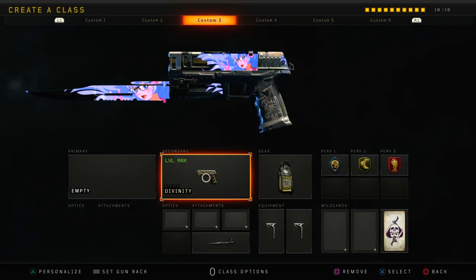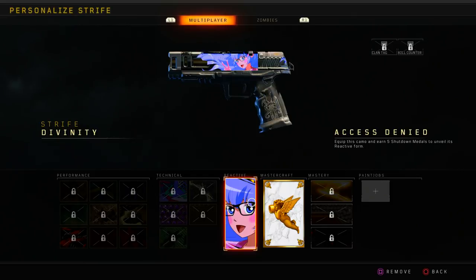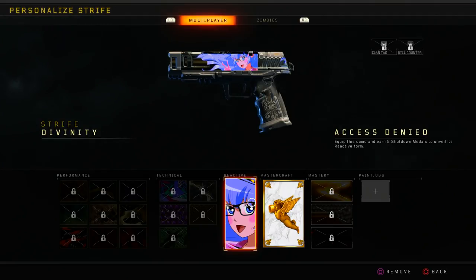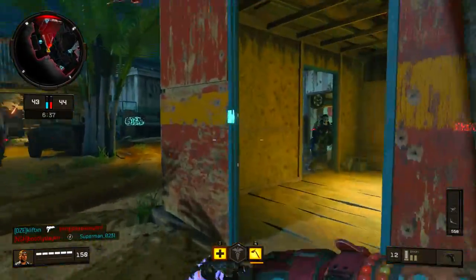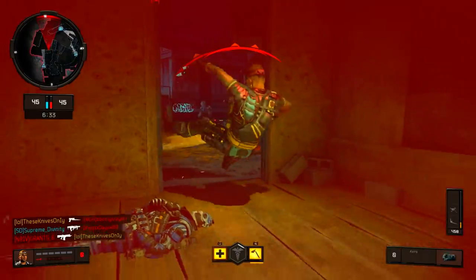So you have to have the Strife Divinity variant, and like I told you guys before, all you have to do is go on eBay and you can purchase this variant for five bucks. Now if we go to personalize the weapon, as you guys can see right here, it says 'access denied, equip this camo and earn five shutdown medals to unveil its reactive form.' First, this camo is gonna look all grungy gray and brown, but once you actually get these five shutdown medals you unlock the anime camo. If you don't know what a shutdown medal is, it's pretty much killing somebody that just popped their specialist.